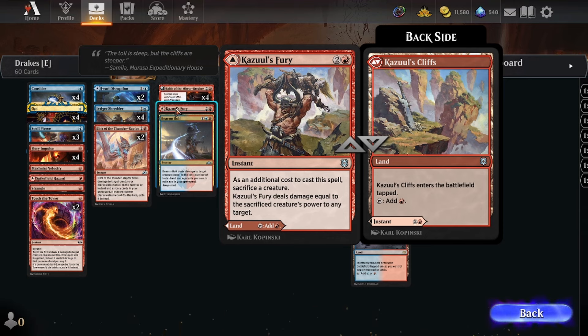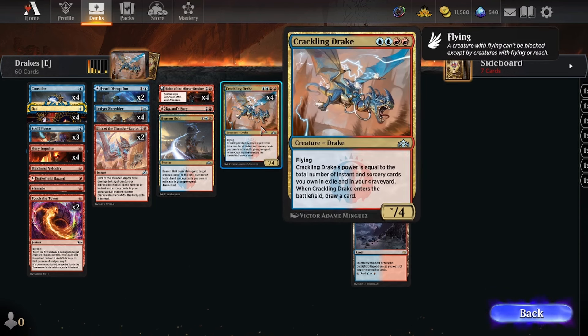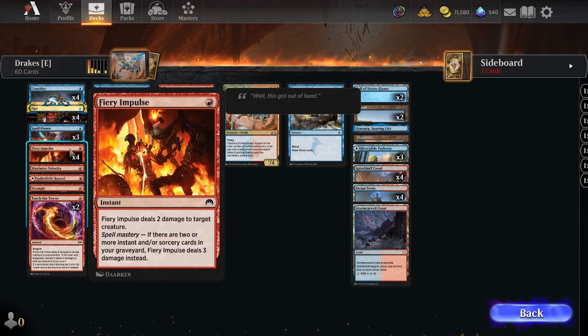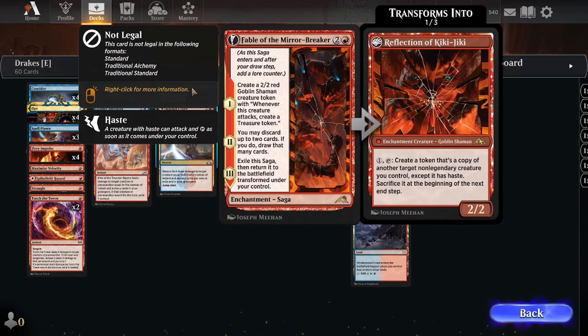Kazuul's Fury is playable as a land, but alternatively it's a fling effect — sacrifice a creature, deal damage to target equal to the sacrificed creature's power. So with Crackling Drake you can do 20 either between attacking and sacrificing it. If it's super late in the game, maybe you can just sacrifice it to deal any remaining damage. We're just playing it as a miser's one-of.